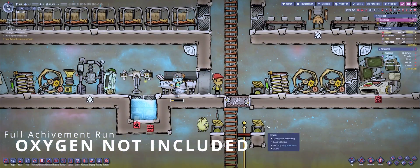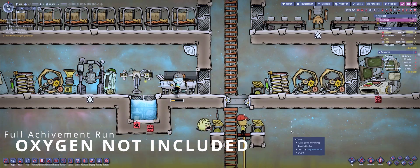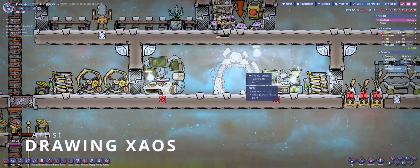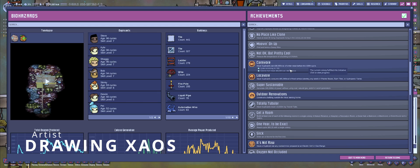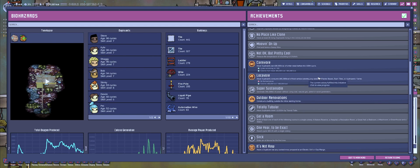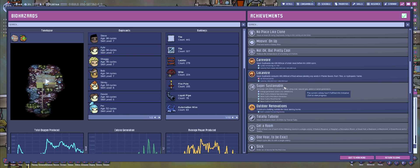Hello everybody, and welcome back to Oxygen Not Included, where we're doing our full achievement run on these nice little bite-sized episodes. In the last episode, we actually accomplished a culinary summary achievement. Carnivore was the one we just completed, which is having duplicants eat 400,000 calories of critter meat before the 100th cycle. So that was good. In terms of all these achievements, we've been doing pretty good, but the next one that's going to cause us some problems is Super Sustainable.